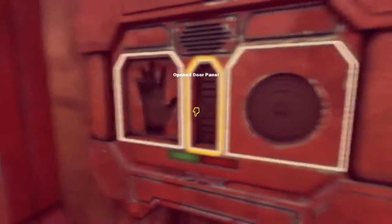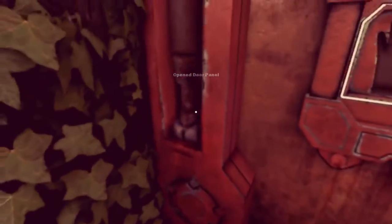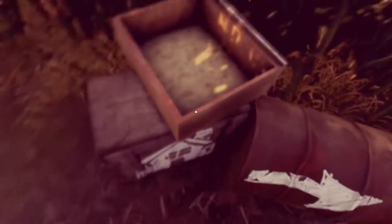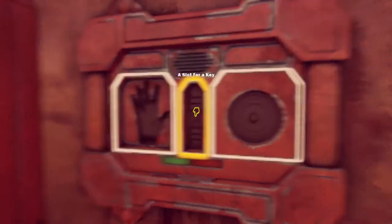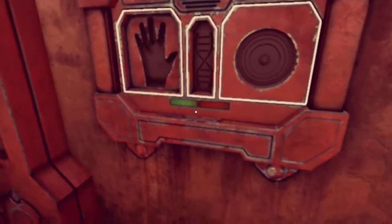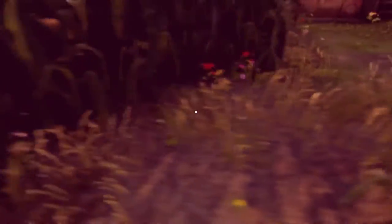Open door panel. It's like a genetic scanner thing. Does anybody have a hand that might read in this thing? Any hands in this box? Circular slot — slot for a key, slot for a hand. Well, I don't have any of those. I apparently don't even have a hand.